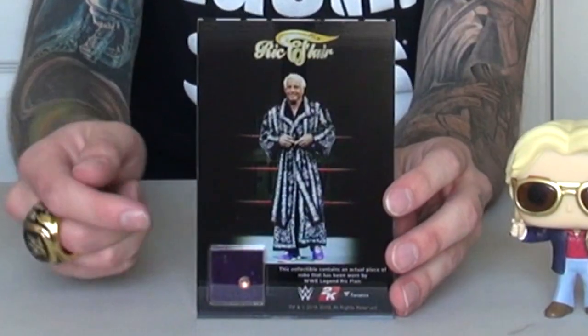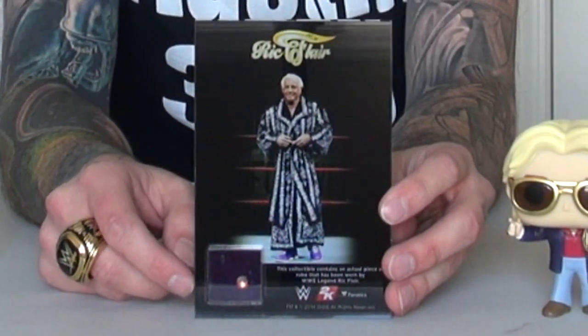Now for the final items — I know what this is because they've given things like this in past collector's editions. This is a collectible plaque that you can display, and it features an actual piece of Ric Flair's robe cut out and pressed inside. So this is a real piece of fabric taken from one of Ric Flair's robes. I'll give you guys a proper look — there it is in the bottom left-hand corner.